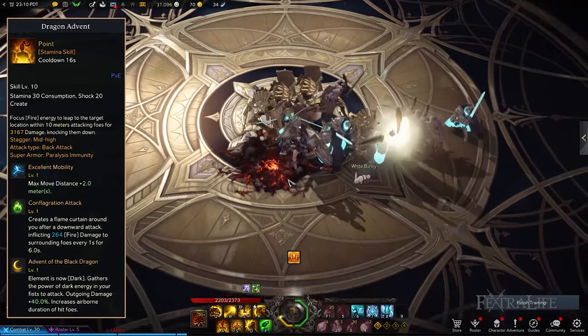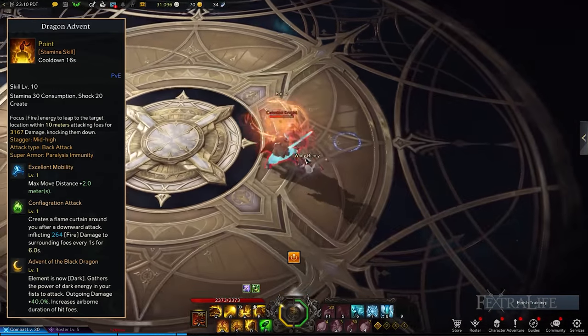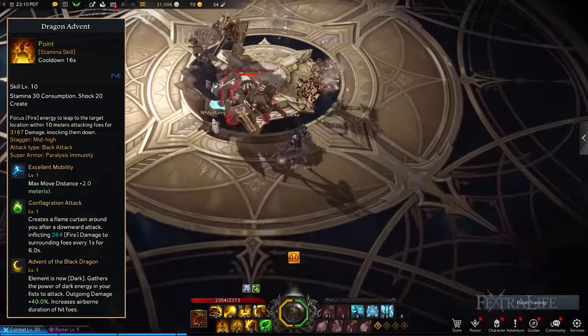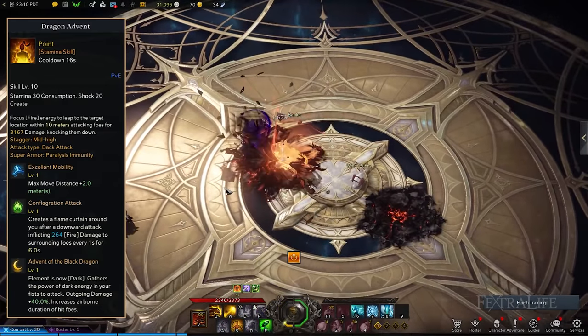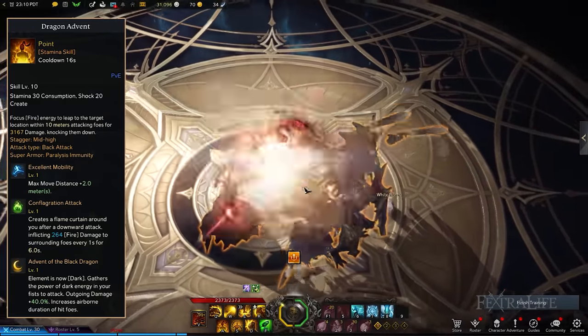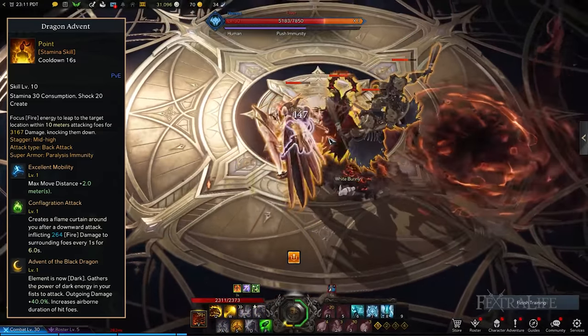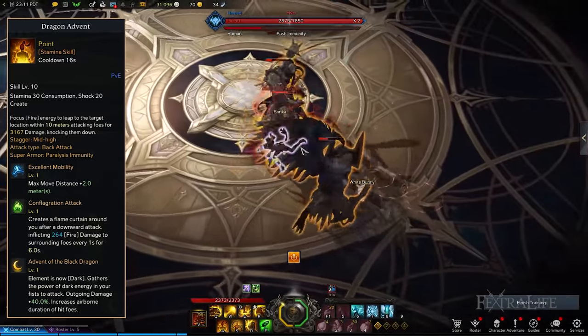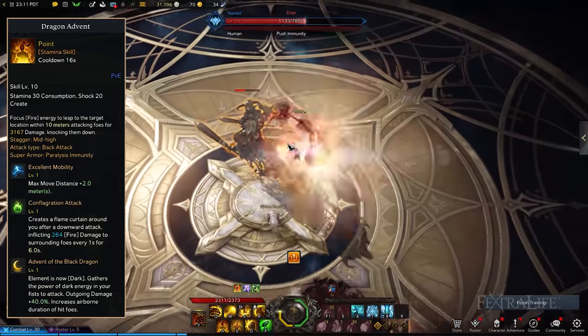Dragon Advent is an excellent skill where you jump and then punch the ground upon landing to deal explosive damage. Remember that the direction of your cursor determines where you jump to. Because of the Excellent Mobility tripod, you're able to leap further. You should also consider selecting Conflagration Attack to conjure a Ring of Fire around you, inflicting nearby enemies with Burning which deals damage over time. Lastly, you can pick Advent of the Black Dragon to improve your overall damage.